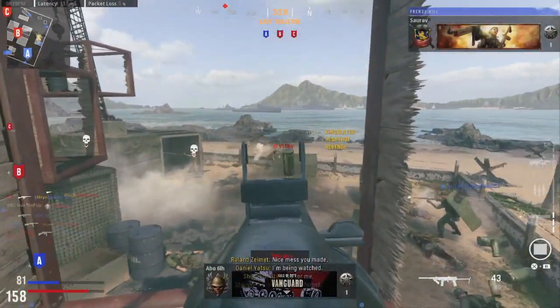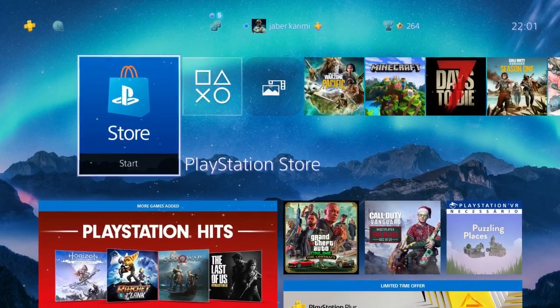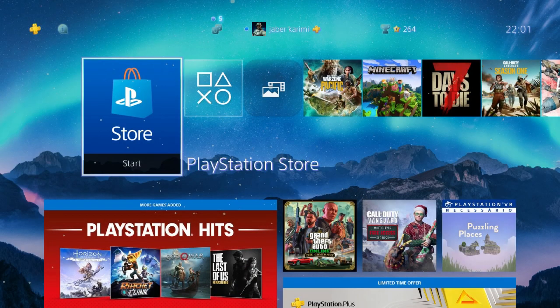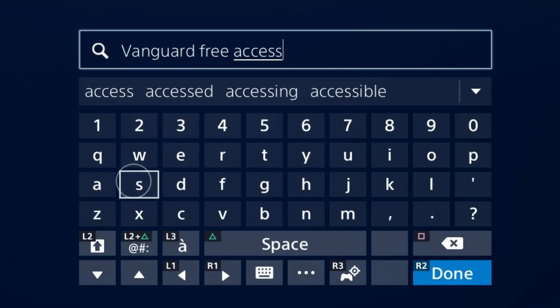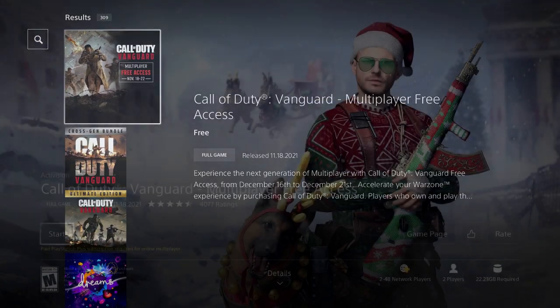Let's just make this one quick. First of all, on PS4, you just have to simply hover over the PlayStation Store. Then you should see the Vanguard free access suggested right here. Then you can just click on it and download it. Of course, we have a plan B for those who don't have it right there — if you can't see it there, just simply enter the PlayStation Store, click on the search tab and search for Vanguard free access. Then you should see it popping up right here. Go inside and enjoy.